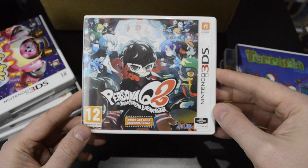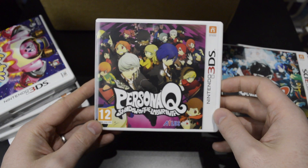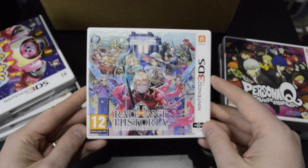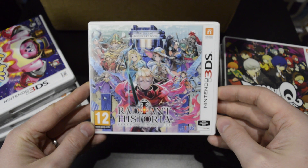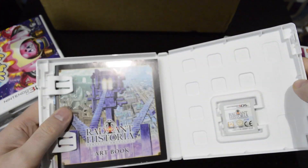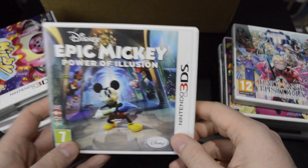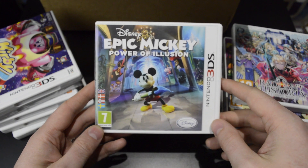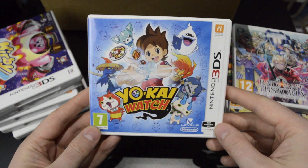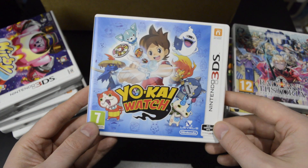Persona Q2: New Cinema Labyrinth and Persona Q: Shadow of the Labyrinth. A third Atlus game, Radiant Historia: Perfect Chronology, including a bonus art book — cool! We have Epic Mickey: Power of Illusion, and Yokai Watch 1. I had pretty much all the other Yokai Watch releases, even the variants, but was missing the first one, so this is great.